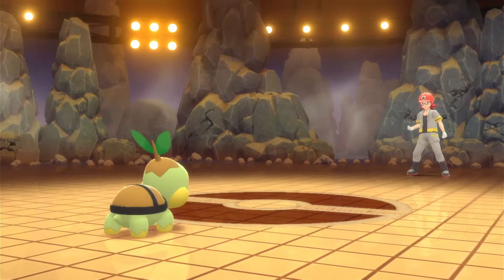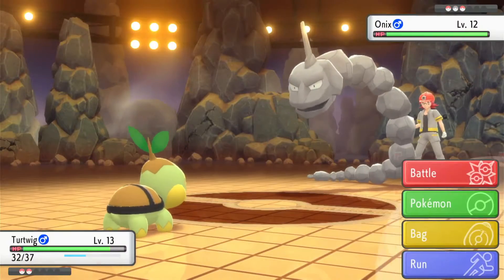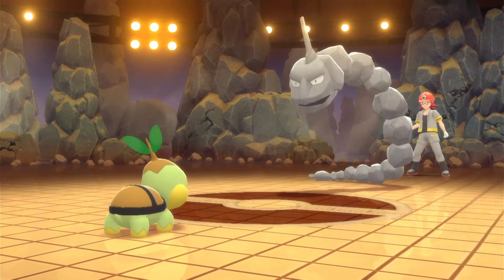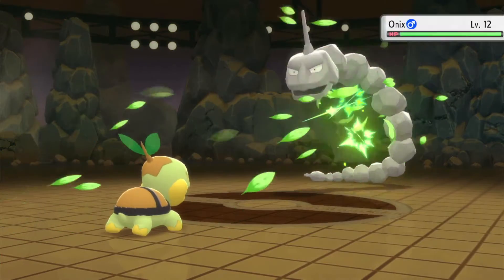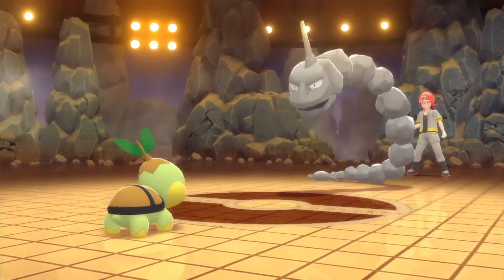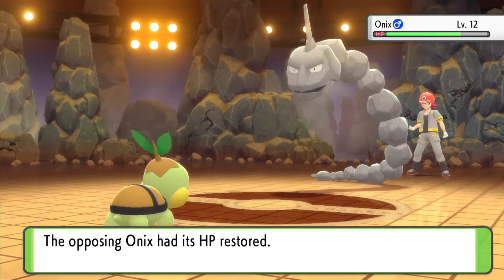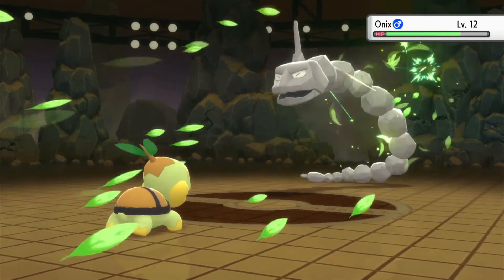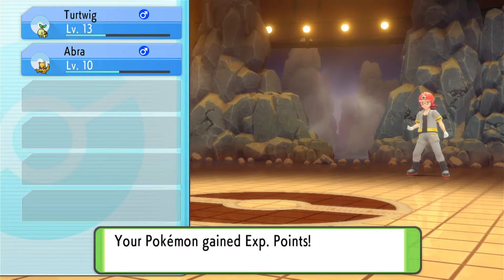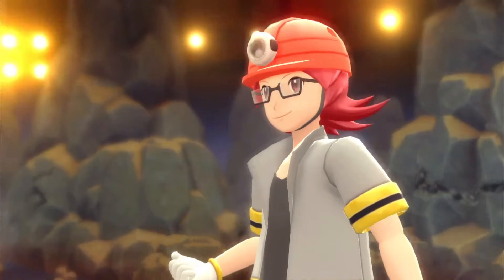KO - super effective and a critical hit as well, so that's really good. Really good start in this gym and a decent amount of XP. He moves on to his Onix - level 12, so this is going to be a hefty amount of XP if we can take it down. It's used Stealth Rock, which will affect Abra if we bring it in. Another Razor Leaf takes down the Onix. Abra is up to level 11 and Cranidos is his final Pokemon.